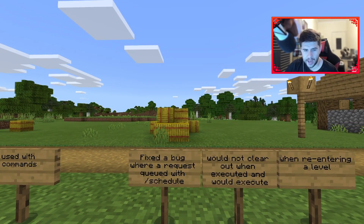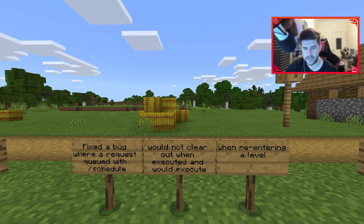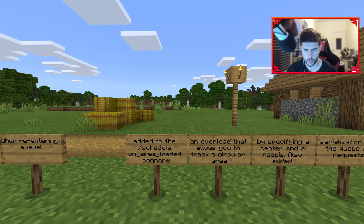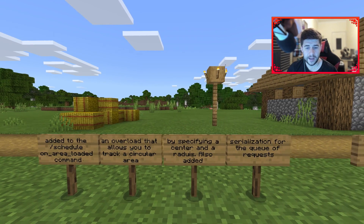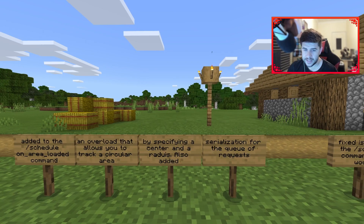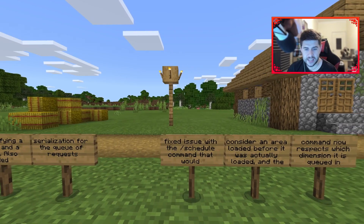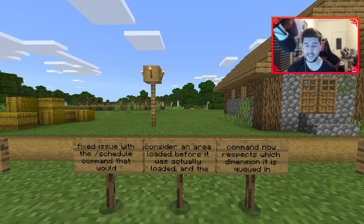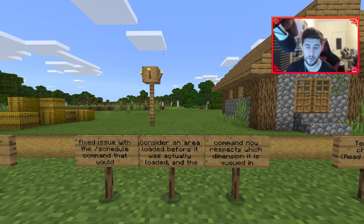Fixed a bug where a request queued with /schedule would not clear out when executed and would execute again when re-entering a level. Also added to the /schedule on_area_loaded command an overload that allows you to track a circular area by specifying a center and a radius, plus added serialization for the queue of requests. Fixed an issue with the schedule command that would consider an area loaded before it was actually loaded, and the command now respects which dimension it is queued in.